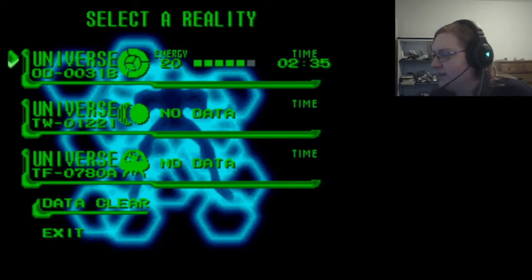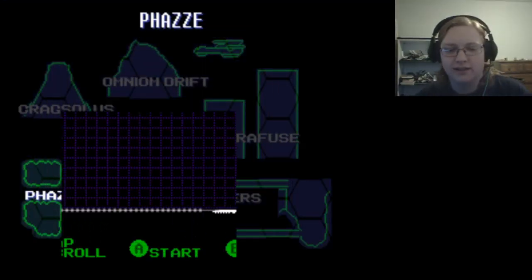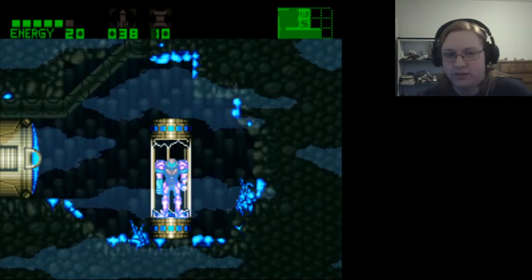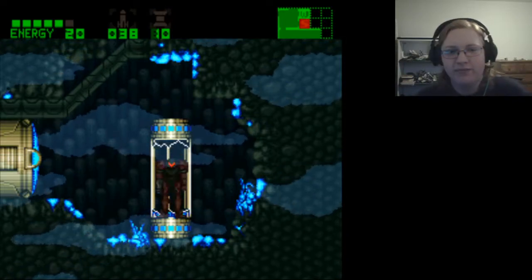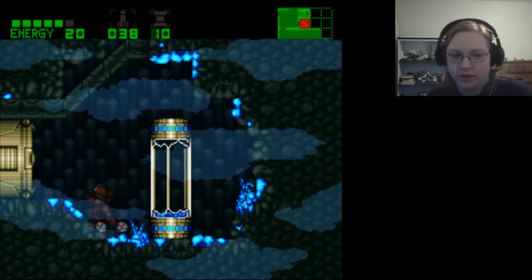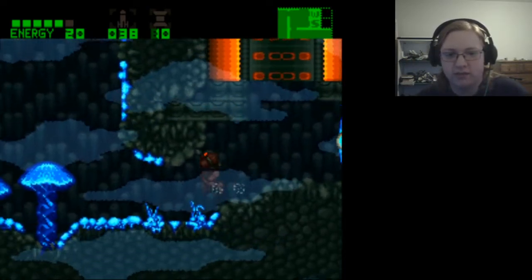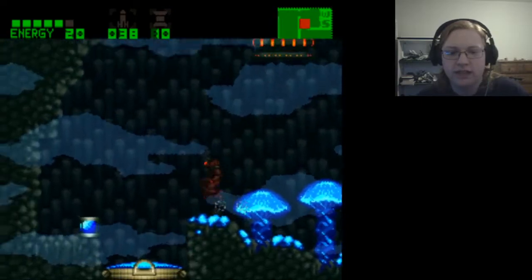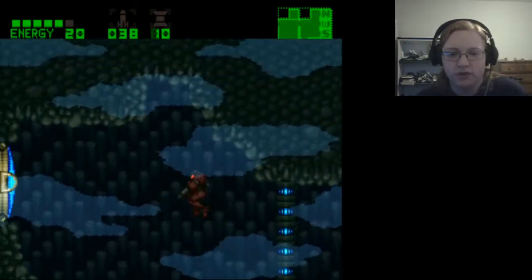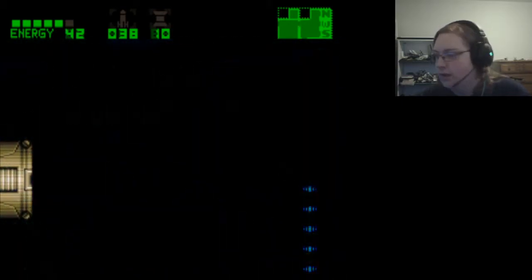Based on this hack, each save room or save file is actually a separate universe. In the Phazon hack, once I'm finished with save one I can move on to what I believe is Super Metroid Plus — I couldn't really tell if it was like a Phazon hack but different, or Super Metroid but different.